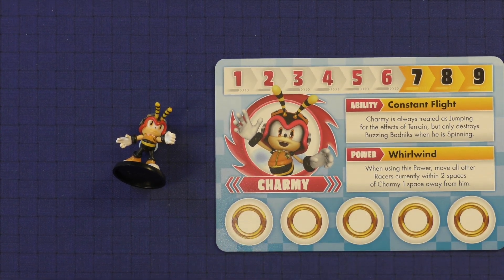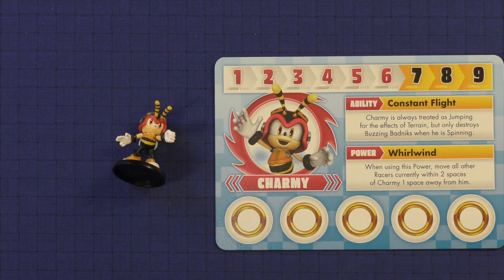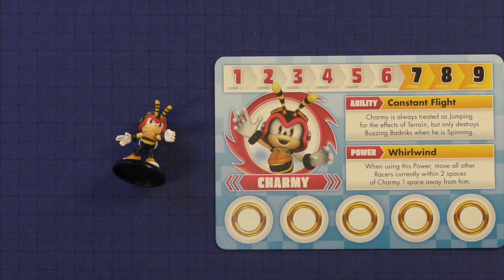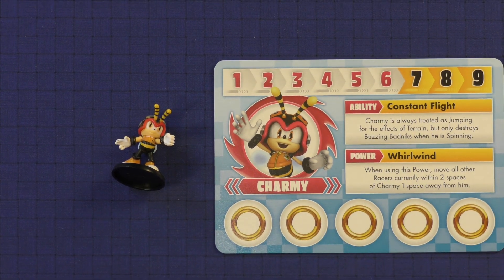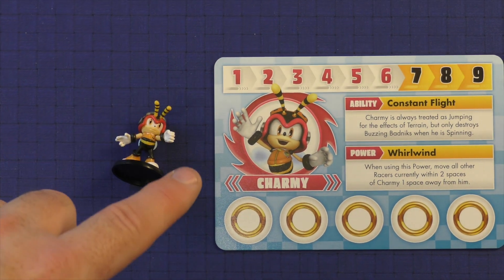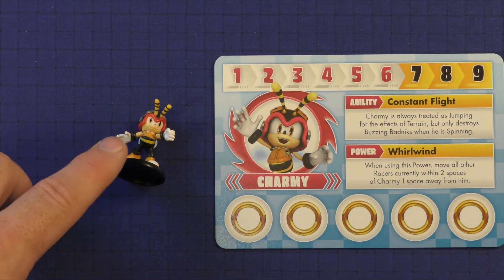The power activated by card is Whirlwind. When using this power, move all other racers currently within two spaces of Charmy one space away. Guess which way you're going to pick? Backwards. So you can move them away from you and get them spread out, which may help you with the bombs or getting them away from you. So this can be a very defensive character on top of being a take-that character, which kids are going to like.